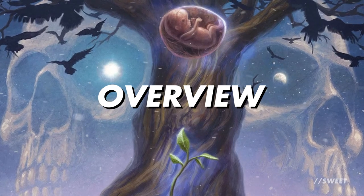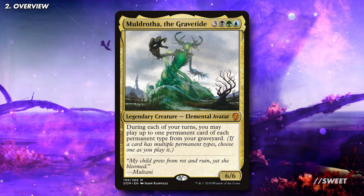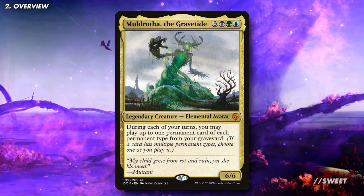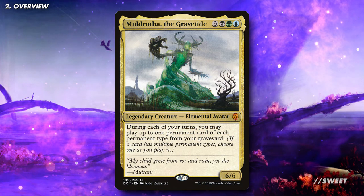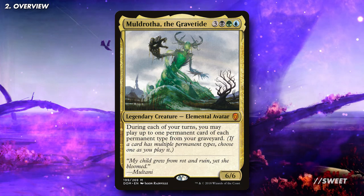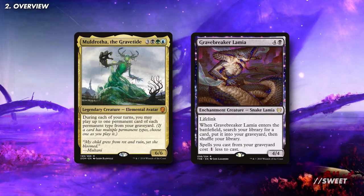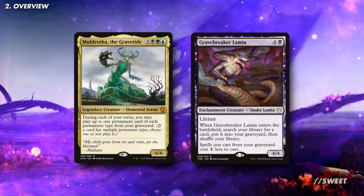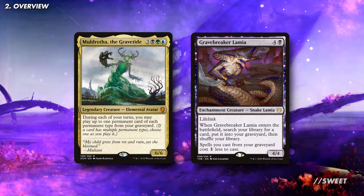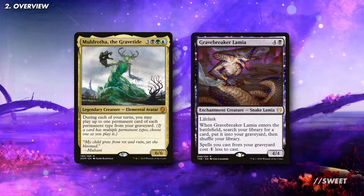So firstly let's go over what this deck is trying to do. That ability on Muldrotha is really powerful as it means we can keep bringing back permanents turn after turn. The way Muldrotha is worded, when you play the permanents from a graveyard, if they share a type you can pick which one of its types it counts towards. So take Gravebreaker Lamia for example, you can cast it from the graveyard as either an enchantment or a creature. That flexibility is really good.